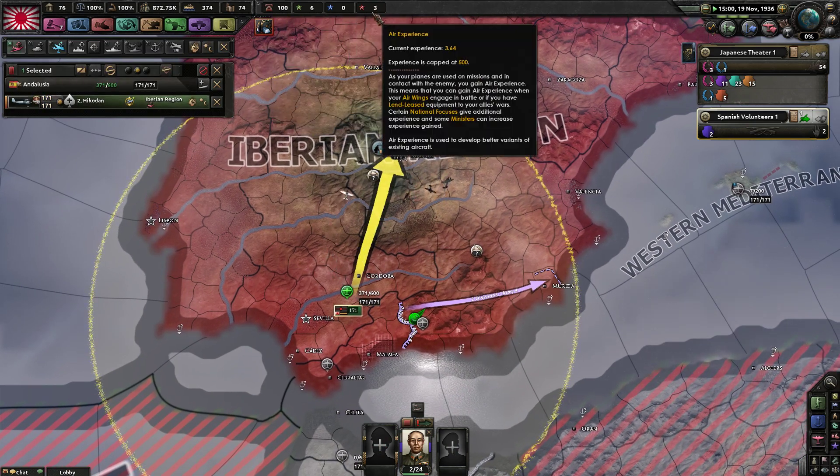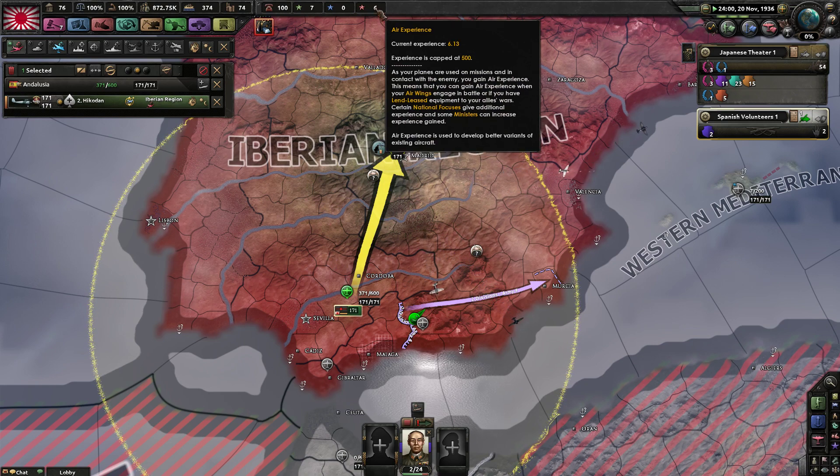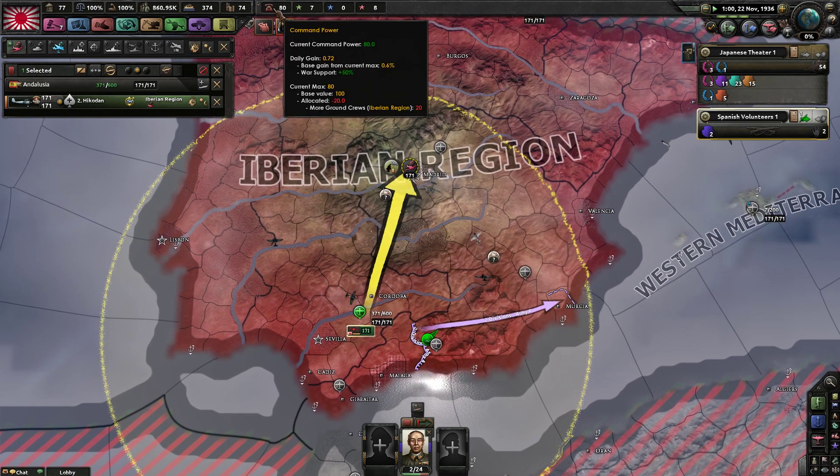I'm not getting that mental air experience. It's pretty good — how much have you got now? I only had them up in the last two days. I'm getting a fair amount. I have 67 air experience. I can also use some more ground crews since I've got this command power going spare.